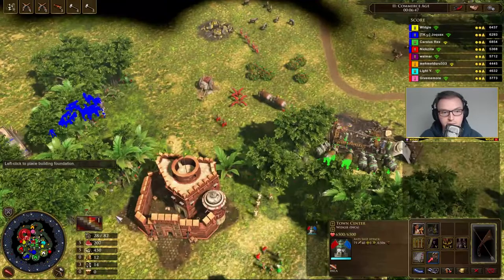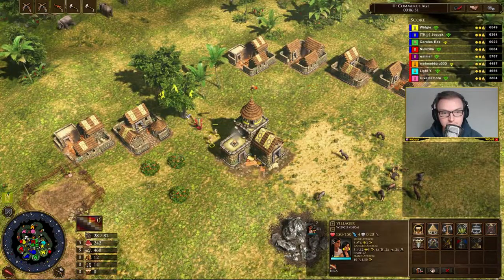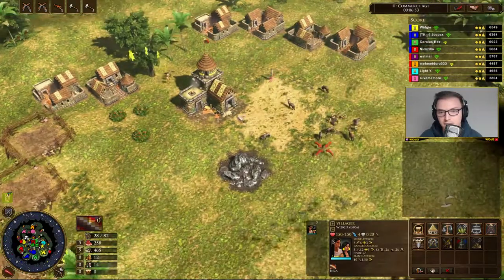All I suggest is that you go a standard rush build deck so you have good military to back up your animals as well. You're going to need some military on the side — specifically skirmishers, most likely to take down villagers, because villagers do extra damage to pets.